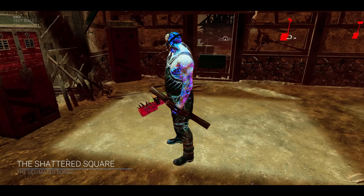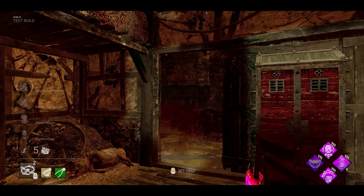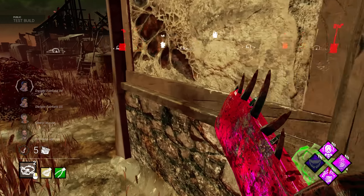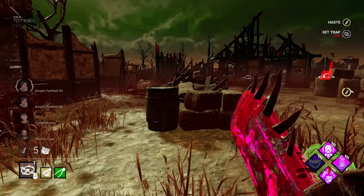Shattered Square - that map even looks insane. He spawned in shack, so let's instantly trap it. We have grass... no we don't - what the hell, we're going to directly trap the window then? There's nothing around this and we want a path.